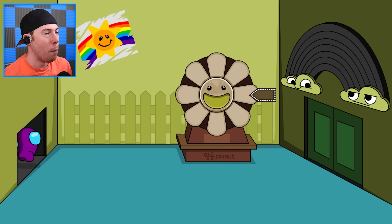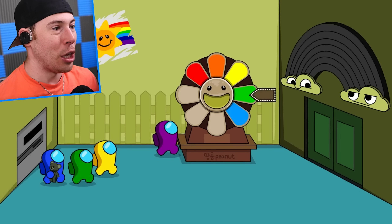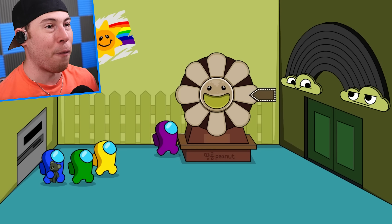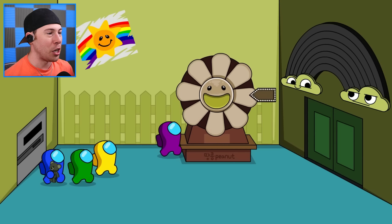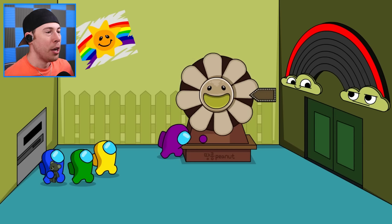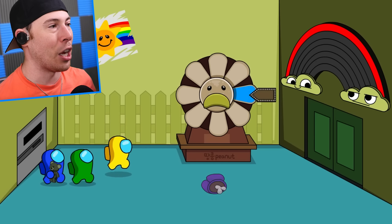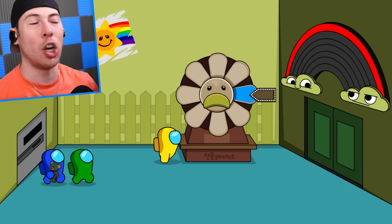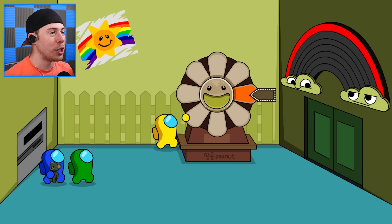Oh man, this is not good. I don't like this room at all. The sunflower's loading up. We've gotta spin the sunflower to figure out the rainbow room. There we go — give us something good, give us something red. We've got red! Now we've gotta get every other color. Please give us something good. Blue's bad, blue's not good. We've gotta do the next color which is orange. Now we gotta do the colors of the rainbow: red, orange, yellow, green. We need orange — orange, there we go, perfect!